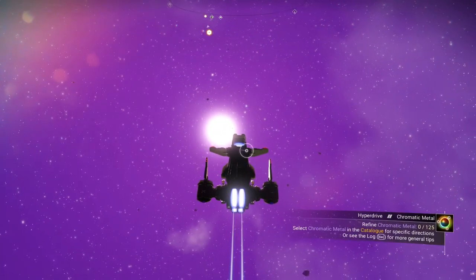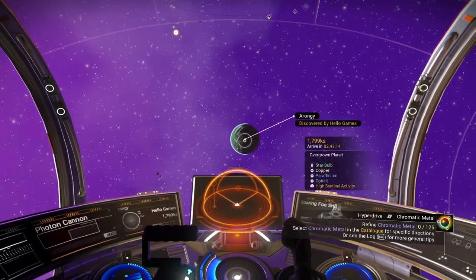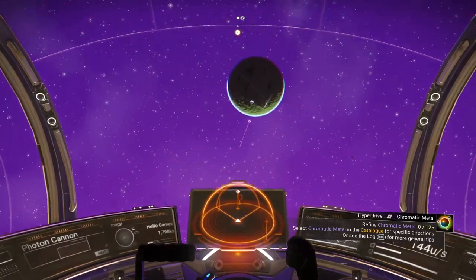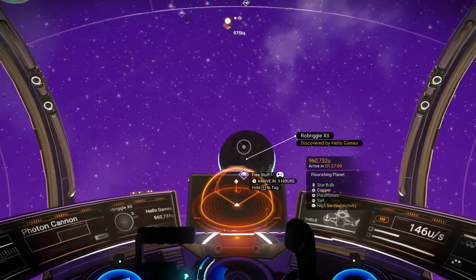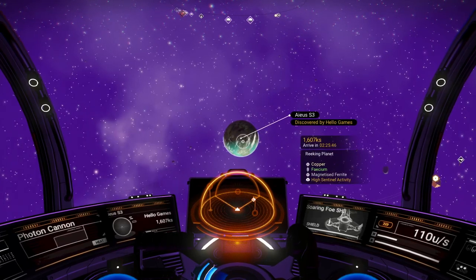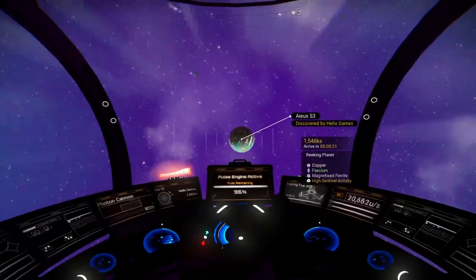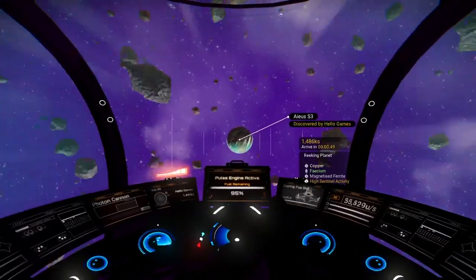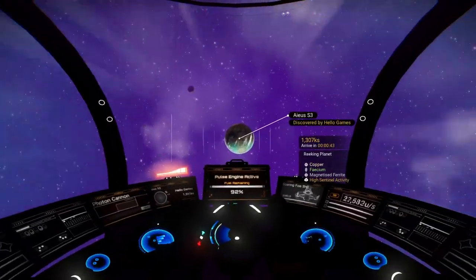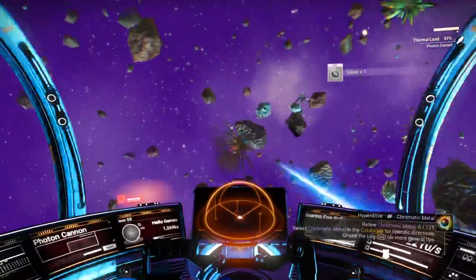Yoshida system. Let's take a look around — we've got an overgrown planet and a flourishing planet. But there's a reeking planet, so let's check that out. We've got our pulse drive going. What we're going to do is undo the pulse and jump into one of these asteroid fields as we go through — we need to get 40 asteroids, so we might as well do this now. It'll give us some rare metals and some tritium.